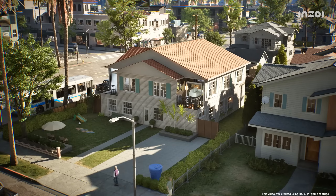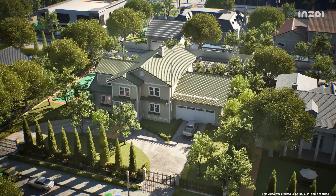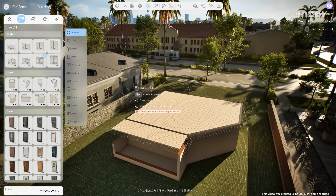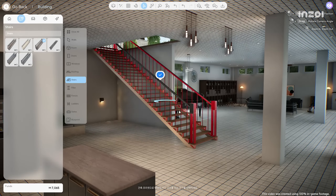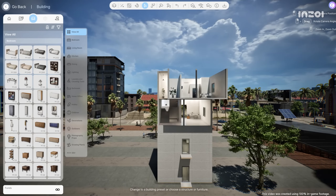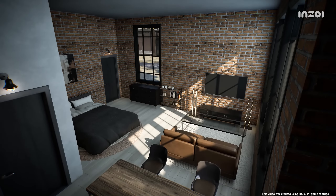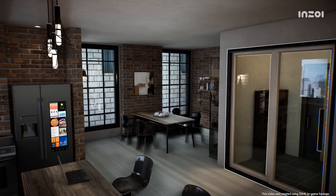What about the space where your Zoy will live? You can combine architectural elements like walls, roofs, stairs, pillars, fences, gates, and ladders to build the structure you want. You can also customize various appliances and furniture to decorate your home in your own style.